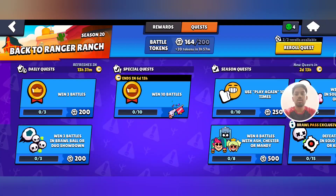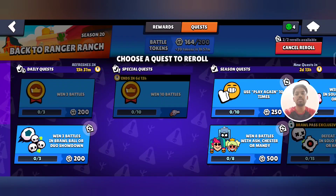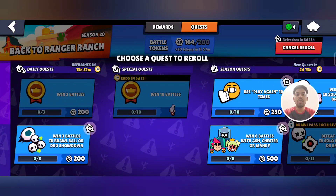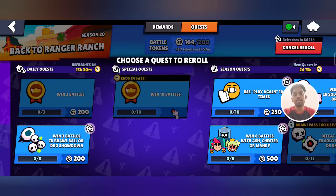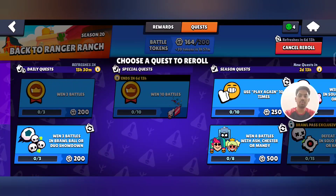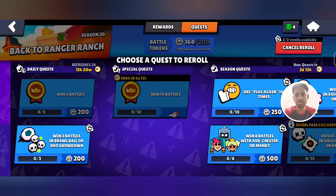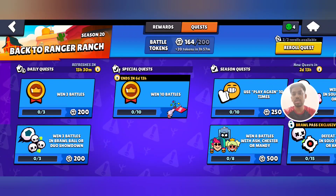You can reroll your quests. For free-to-play players it's two rerolls every week, and for Brawl Pass holders it's five free rerolls every week. If you don't like any quest, you can just click on the reroll button and reroll the quest.